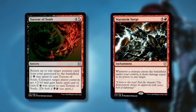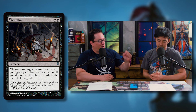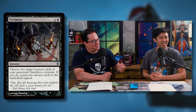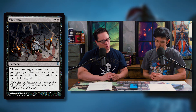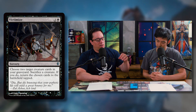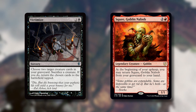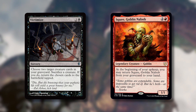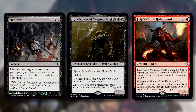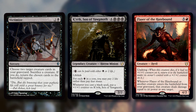Next is Victimize — another Commander staple that's surprisingly cheap and incredibly powerful. Two and a black for a sorcery: choose two target creature cards in your graveyard, sacrifice a creature, and if you do, return the chosen cards to the battlefield tapped. It's a two-for-one — sacrifice one creature and get two back. You can sacrifice a zombie token, something you don't care about, and get Crick and Flare of the Hatebound out for three mana — basically 13 mana worth of stuff. Flare of the Hatebound is already annoying with Undying; getting it back again with Victimize is brutal.